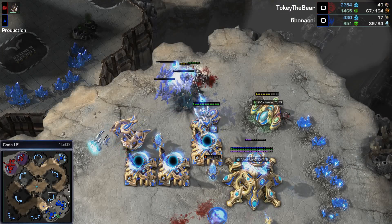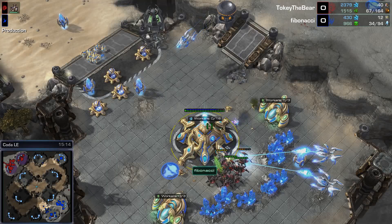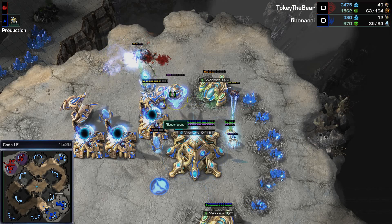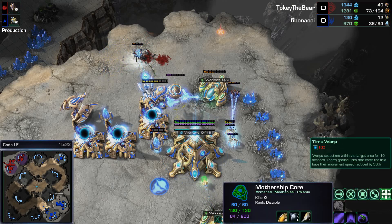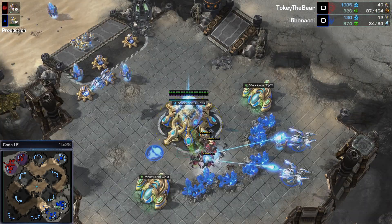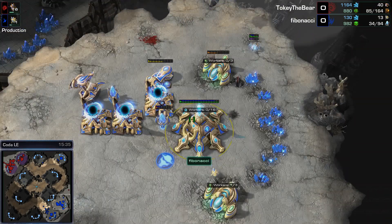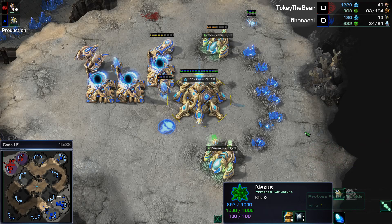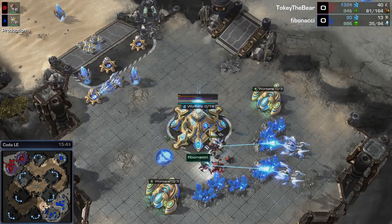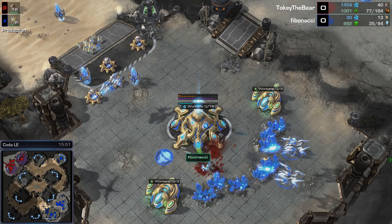What you want to do is hallucinate some Zealots or Stalkers so the Roaches waste attacks on imaginary units. Prismatic alignment is up — you can do prismatic alignment on hallucinated Void Rays, that's cool. Roaches are going after the natural Nexus. Wait — there IS a Mothership Core! I'm so embarrassed. There were Mothership Cores — they do exist in Heart of the Swarm. In my defense, Fibonacci did not actually make any until fifteen minutes into the game.